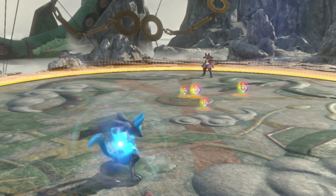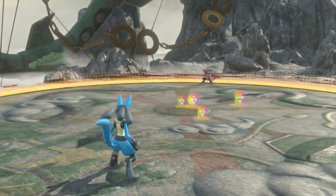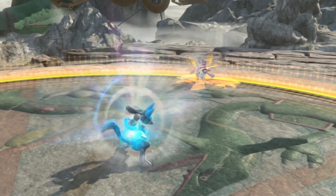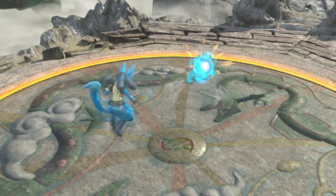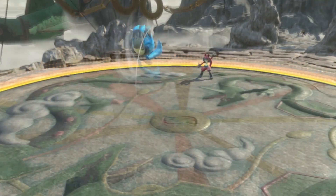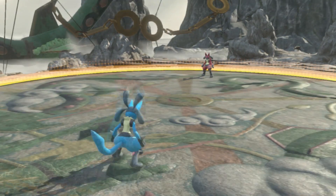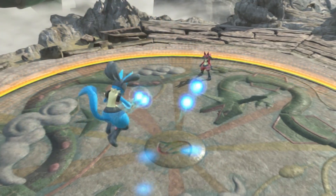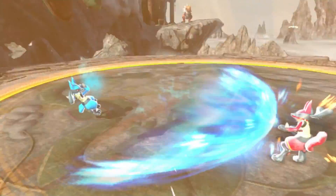Between phase transitions and any instances where you have some distance from your opponent, use Aura Sphere to continue applying pressure and stop enemies from rushing in. In the air, Aura Sphere has an upward arc that is particularly useful against jumping enemies. You can also charge it in the air for a homing attack, but this is generally less useful because advanced players can easily read it.